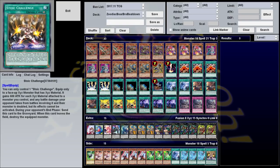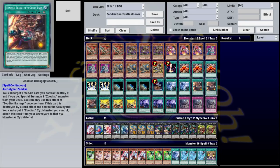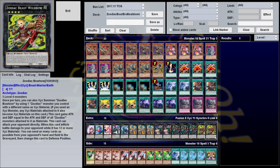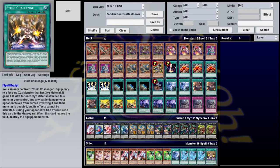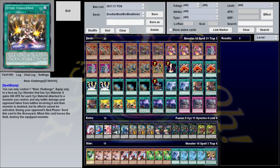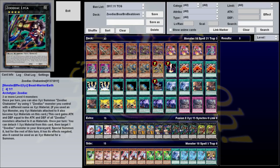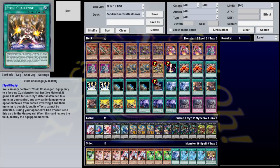Finally, I want to mention Stoic Challenge. You can only control one. Equip it to a face-up Xyz monster that has material — gain 600 attack for every material attached to that monster. Any battle damage your opponent takes is doubled, but its effects cannot be activated. During your opponent's end phase, send this card to the graveyard, and when it leaves the field, destroy the equipped monster. This is another alternative to Wild Nature's Release. It can actually give even more attack — 600 per material, so if you're up to 10 or 11 materials, that's a ridiculous amount. And while it stops activated effects, Borbo's effect to attack directly is a continuous effect, so you can still attack directly. The only reason I didn't play this is because in testing it got Twin Twistered a couple times. Wild Nature's Release can't be stopped once you activate it. Both are about as good, and in either case you can summon another Xyz monster on top of the equipped one so you don't have to worry about being destroyed.